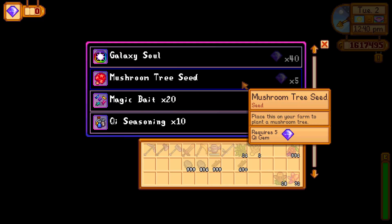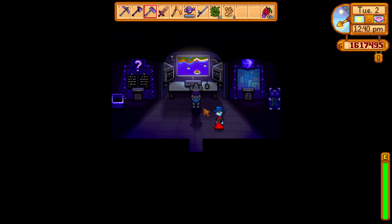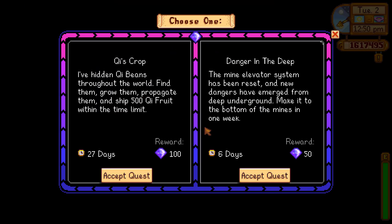Do you want to make the original mines more difficult? Then all you need to do is visit Key on Ginger Island and accept the quest called Danger in the Deep.